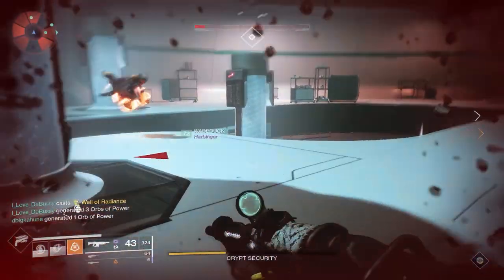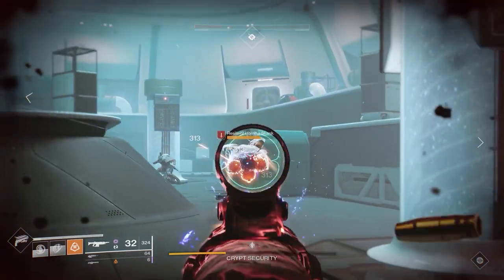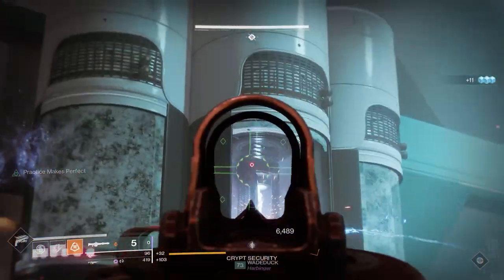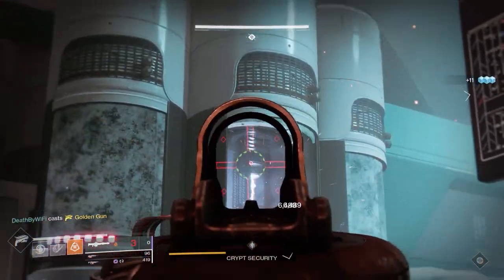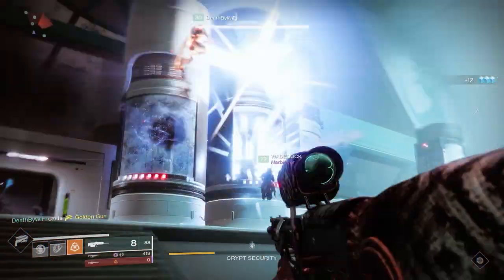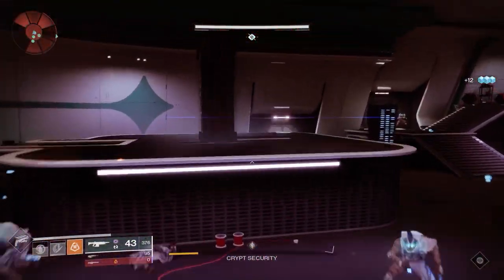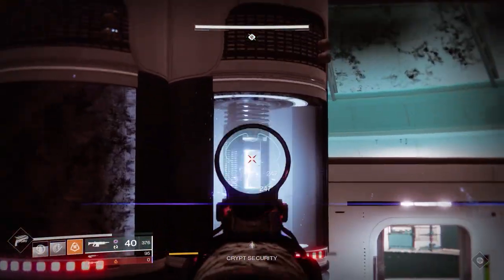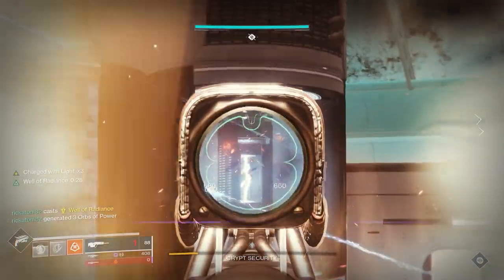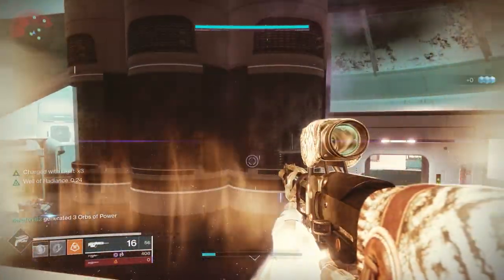Scanner goes down there, and they'll tell you what to shoot — calling out dark middle, light middle, light right, something like that. If you're quick enough, you can get all six fuses in one phase. If you don't finish them all in one phase, the same sequence happens again. Have the operator open the doors to get the scanner back up to the top so they can start the next sequence, because if they're down there too long they'll incinerate. Keep doing this over and over and you'll complete the encounter.